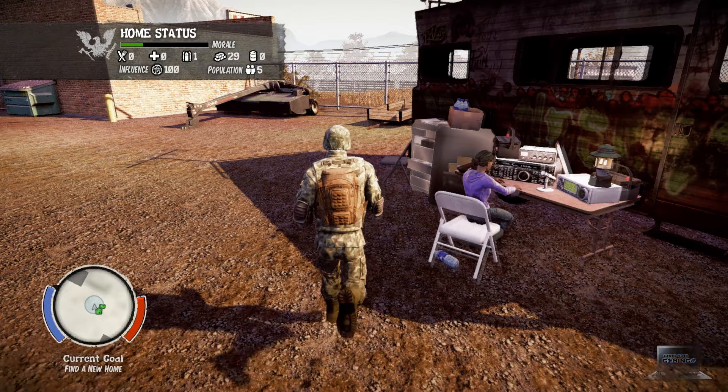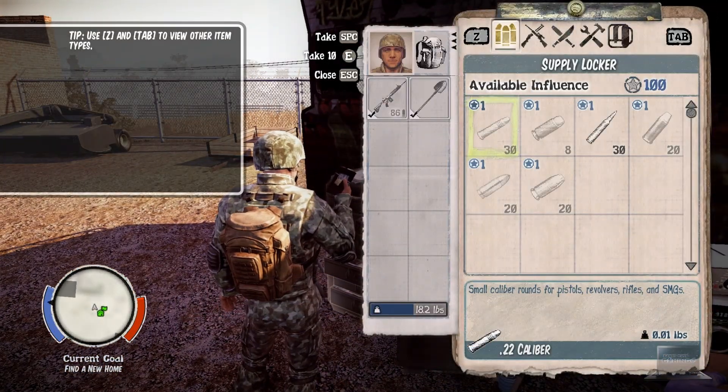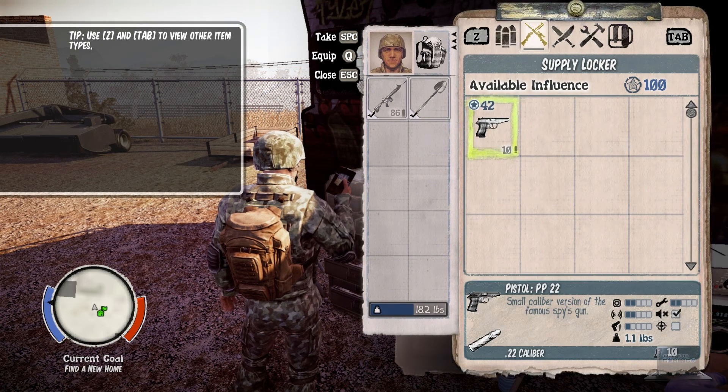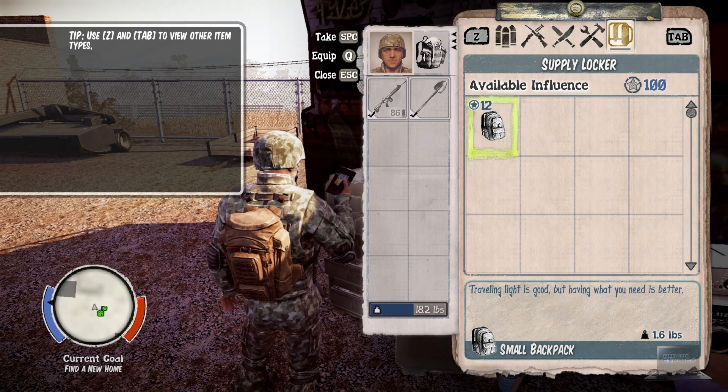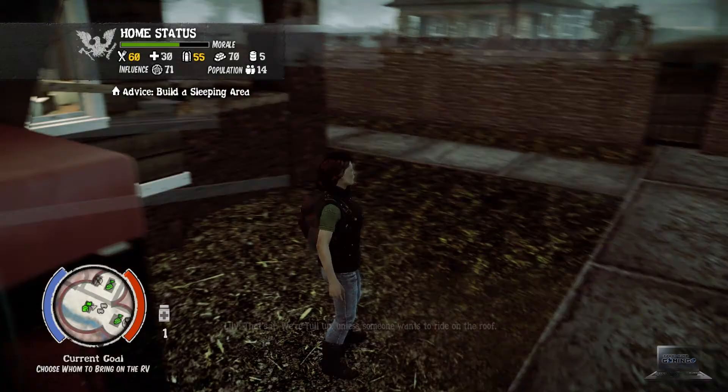The next thing is to start out ahead. When you go to a new level you start with low influence. You can help fix this by taking a powerful or expensive item from the previous map and bringing it with you, then instantly putting it into the stash in the new level. This will help you establish outposts, fix the RV, and fix up your house much quicker.